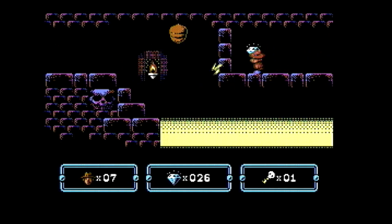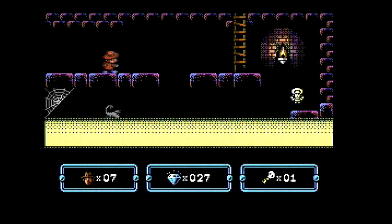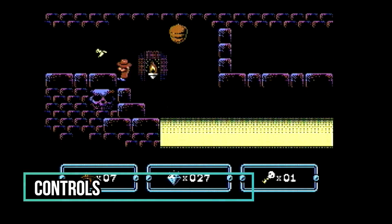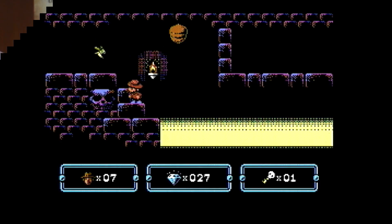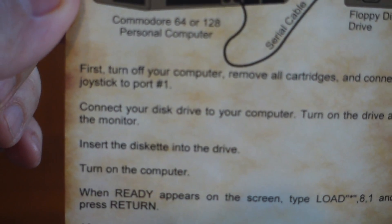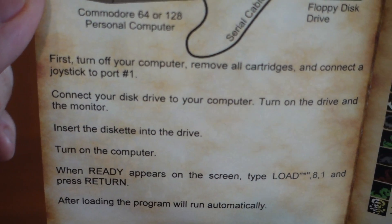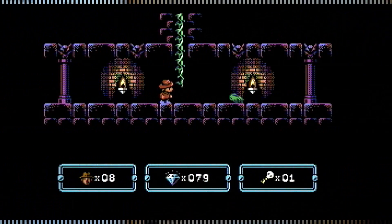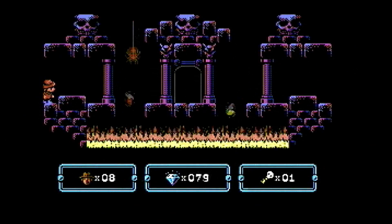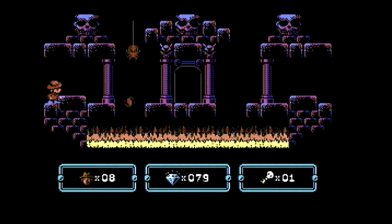This power-up will turn your Sydney Hunter character a solid shade of purple and last for only a few seconds. Using a joystick, you can control Sydney Hunter moving in all four directions, and pressing the button will make him jump. Even though the manual says to plug the joystick into port 1, doing so will result in not being able to play the game — use joystick port 2. The only issue with the controls is moving up and down the ladders or vines; you have to be positioned just right or he will not move, which can be frustrating.